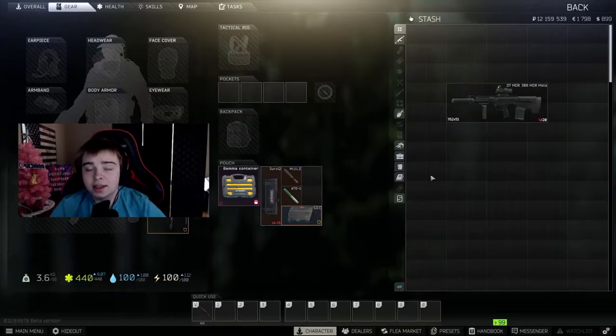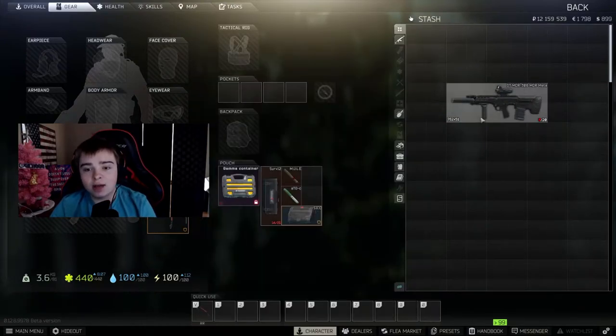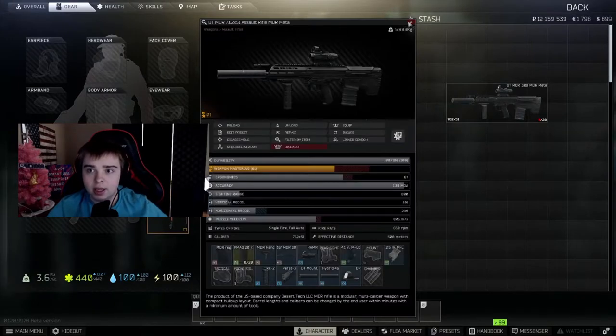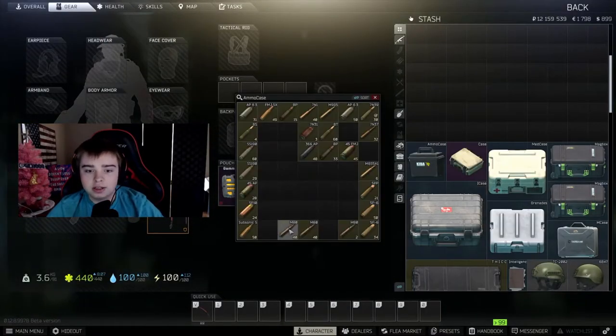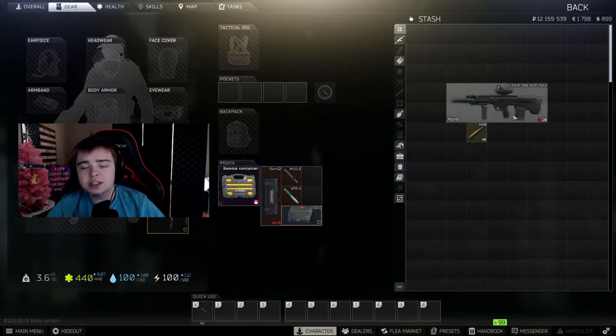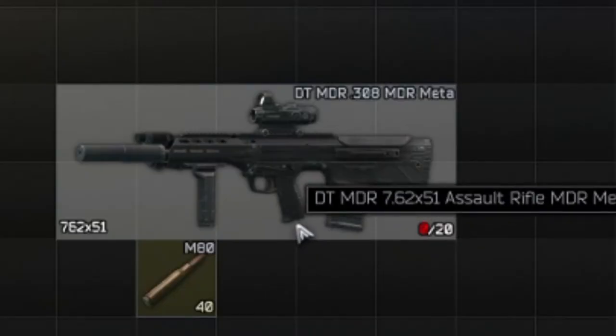The gun we're going to be looking at today is the MDR. It shoots .308, 762 by 51 rounds — specifically the M61, M62, or the M80 rounds. You can also go budget and use the M80. This is literally a pocket juice cannon.